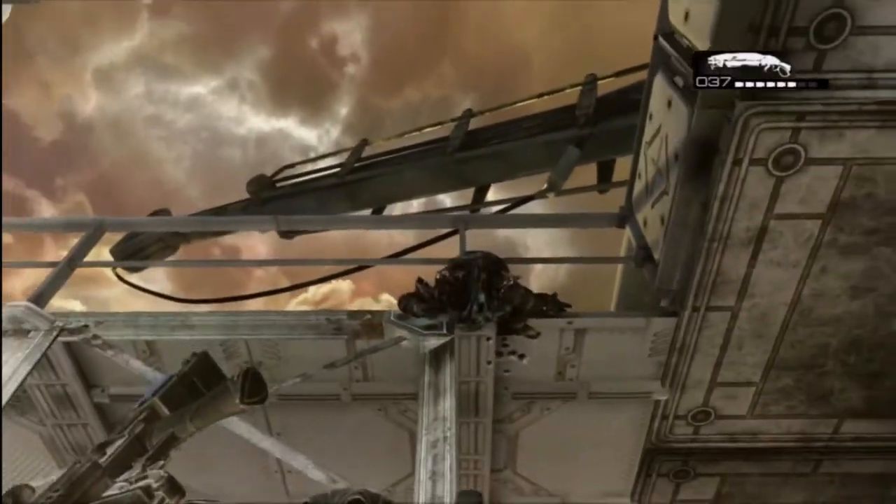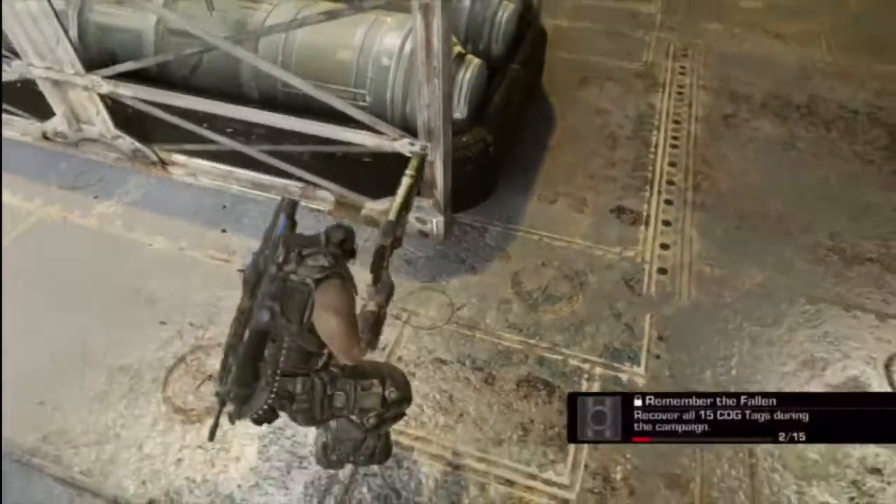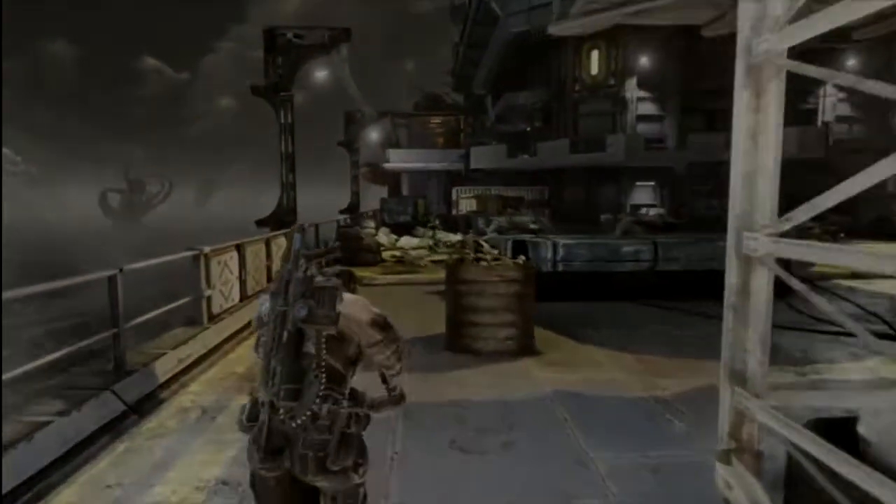I'm not sure how many shots it takes to get it down — I figured just shoot it enough times and it'll come down. And there you go. That's the first two cog tags on Gears of War 3. Don't forget to like and subscribe to our videos on our YouTube channel.